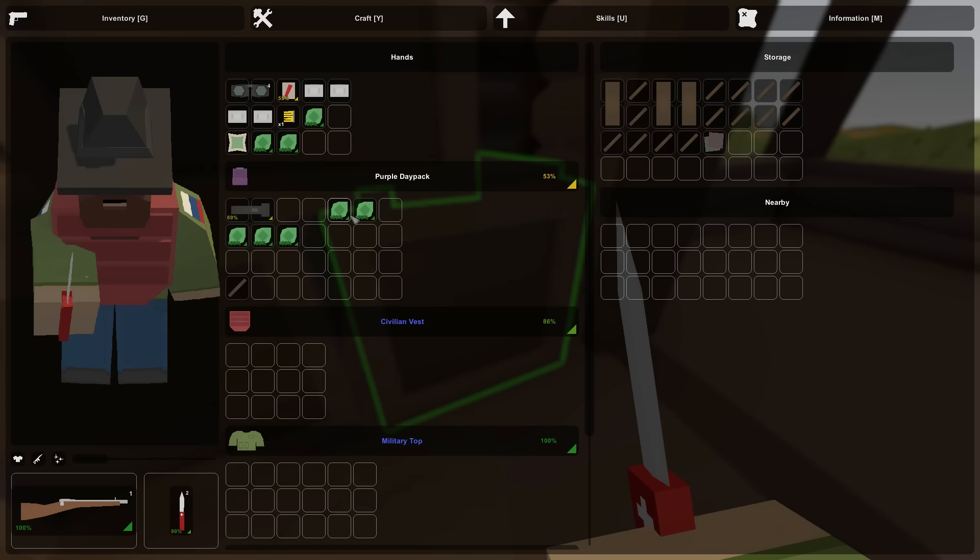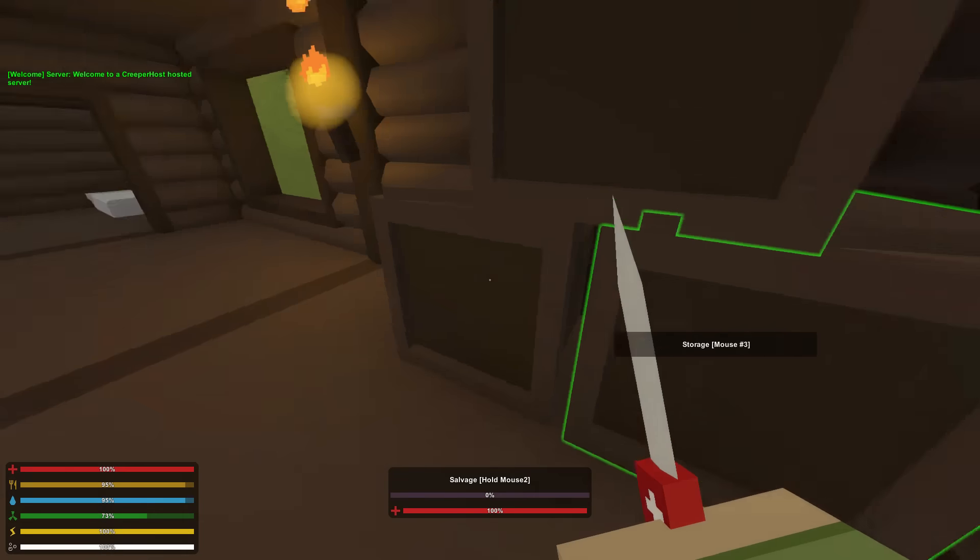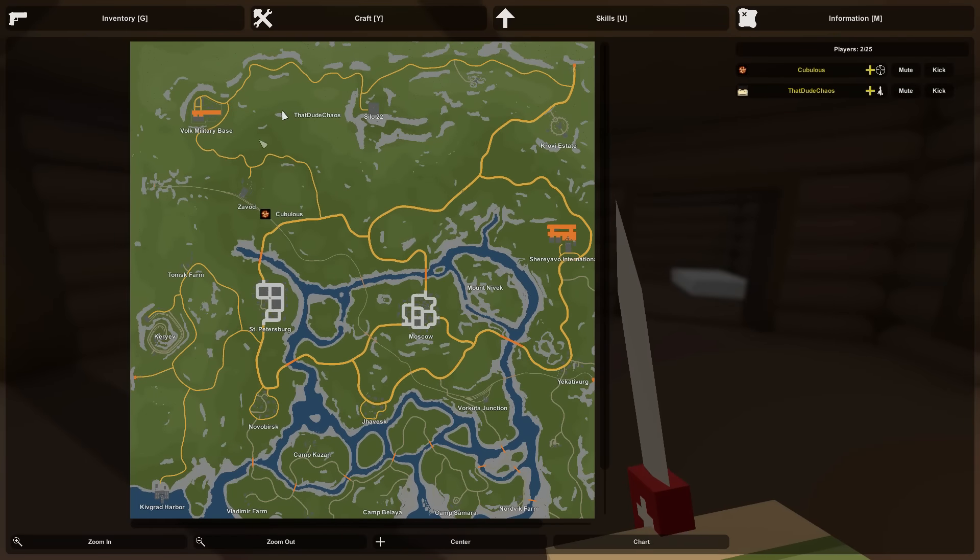Let's do a little inventory management and pull this bandage back. Last time I was on I did a little scouting at a location close to here. If I pull up my map, I went down and checked out Zavod — and that looks like where Cubulus is right now. That seemed like a military area because they had tanks and stuff, lots of the green guys. We may go check out Zavod again and see what we can find, though it's probably been looted already by Cubes.